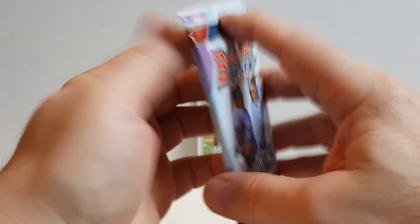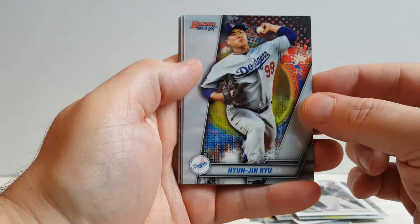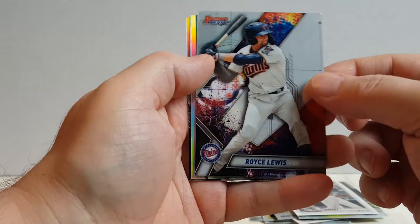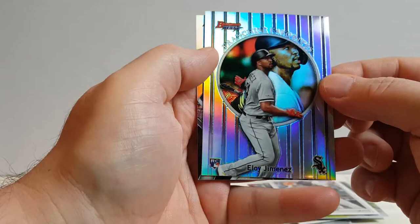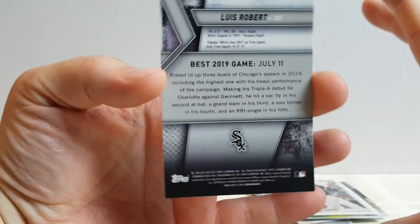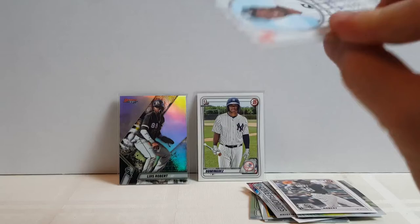Last but not least, my favorite pack of the break — Bowman's Best. Love the Power Producers in this set; they look really nice. Jin Ryu, Whit Merrifield, nice Royce Lewis — nice looking card. Eloy Jimenez — Franchise Favorites, nice Rookie card there. And a Luis Robert — this is a refractor, I believe. Yep, nice Robert Refractor. Sleeve that up, and Eloy gets a sleeve too.